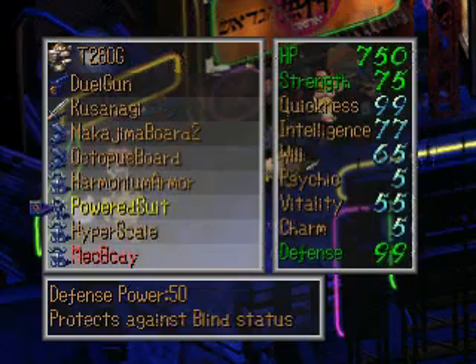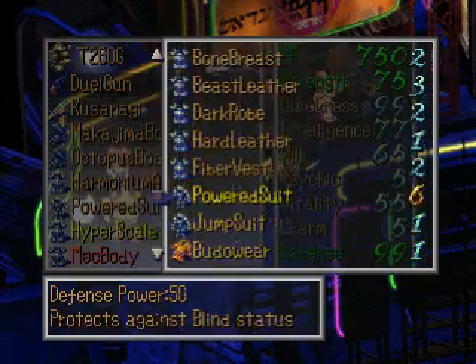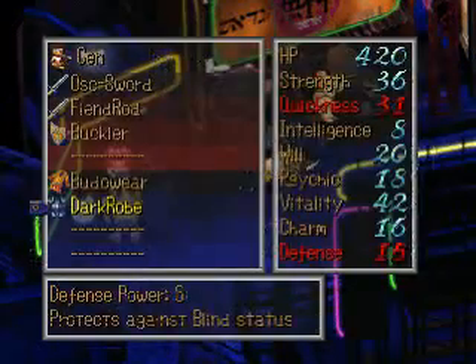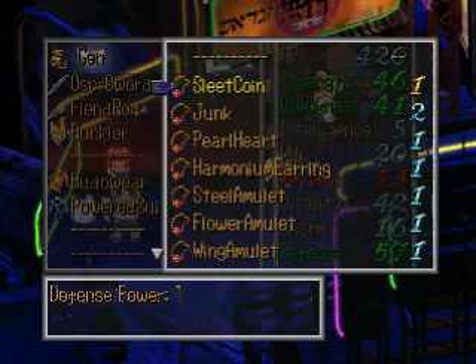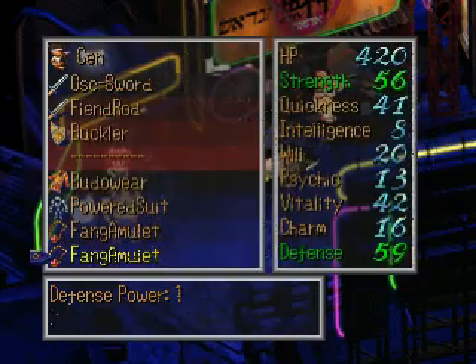This is why mechs are overpowered. The drawback to powered suits for humans is you only get one and you can't equip any helmets or feet.